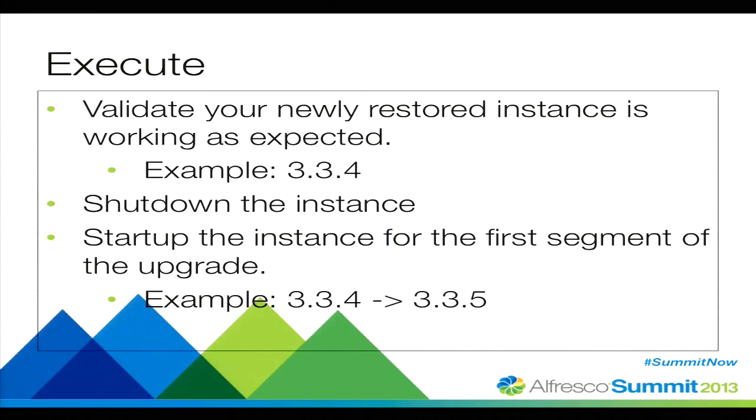Let's move to execute. What we do is start the process by pointing our 3.3.4 instance to that replicated production dataset. Turn it up, make sure the environment's up and running, do a few smoke tests, maybe do a few functional tests as well. Shut down the instance, and we're good to go with the next step. At that point, we start up the 3.3.5 instance pointing to the same content store and database, and start reviewing the logs.